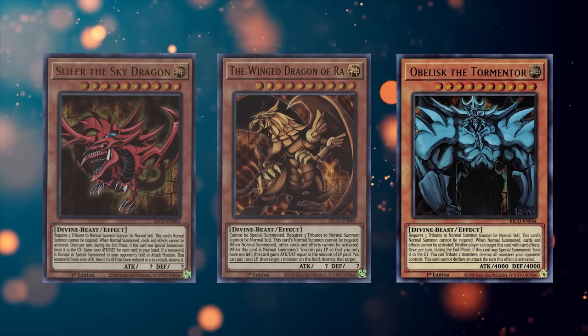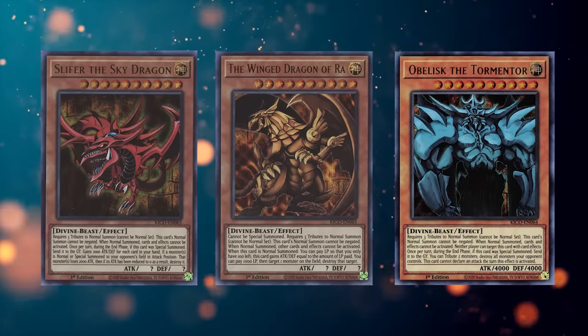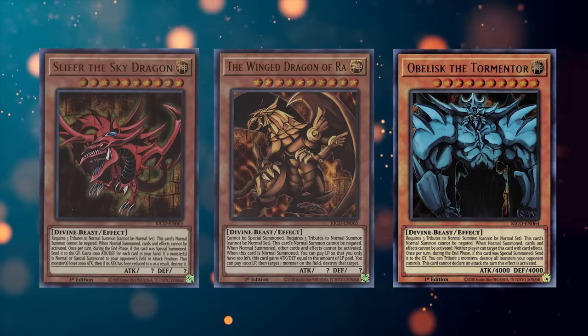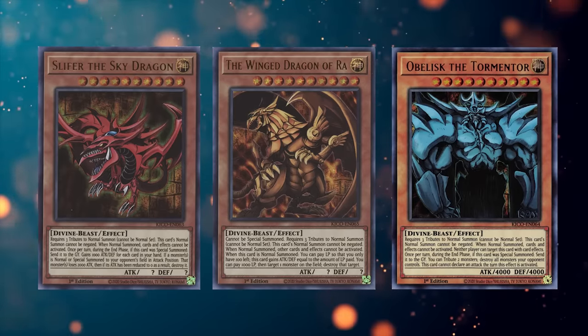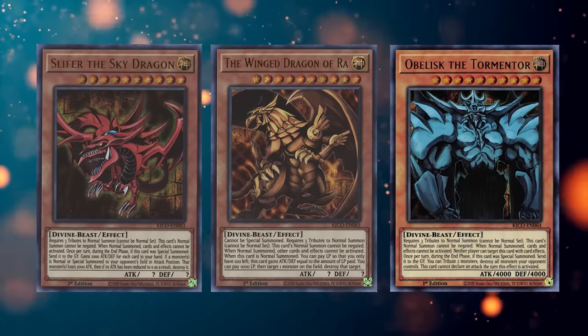Before we jump into the individual issues of each Egyptian God, let's talk about one problem that affects all three of them: their summoning condition. While this has become less of an issue with the release of many modern Egyptian God support cards, this still is one of their biggest drawbacks, and for many years it was the number one thing holding them back. Basically, all of them share the following three effects.